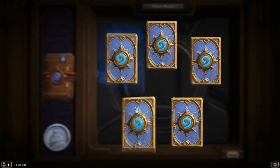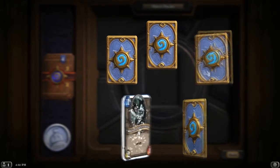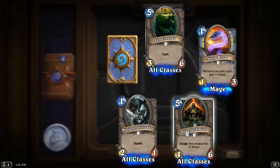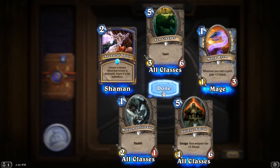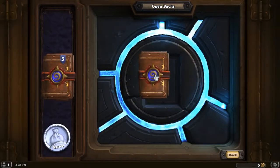Nothing — just one rare. Worgen Infiltrator, Spiteful Smith, Mana Wraith, Fen Creeper, and Ancestral Spirit. Three more packs to go after this.